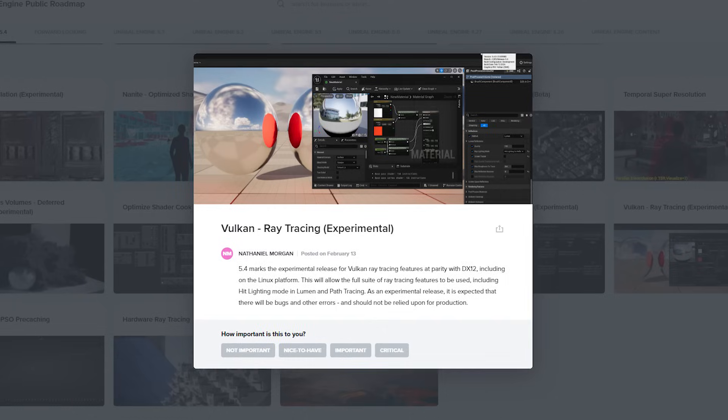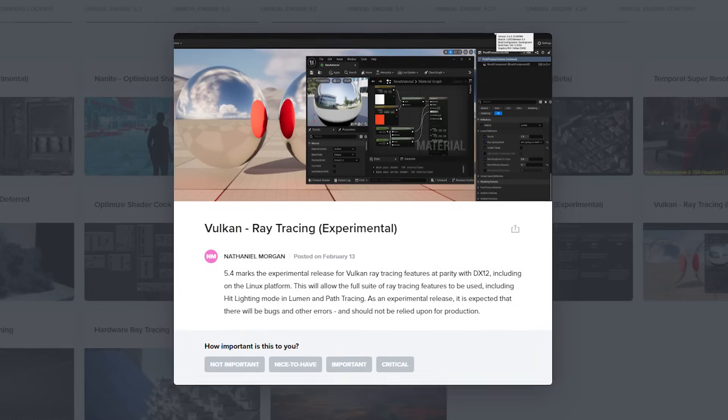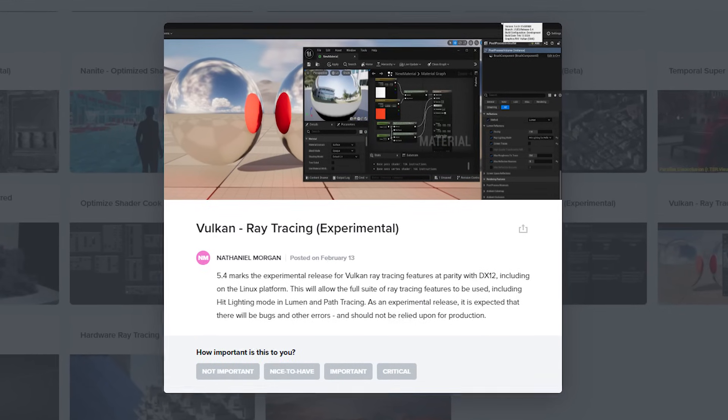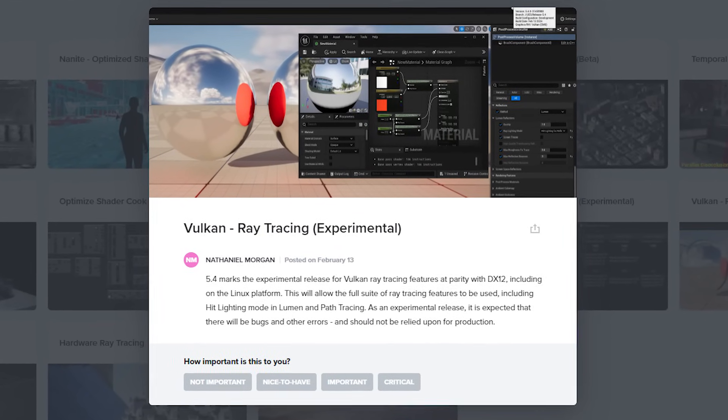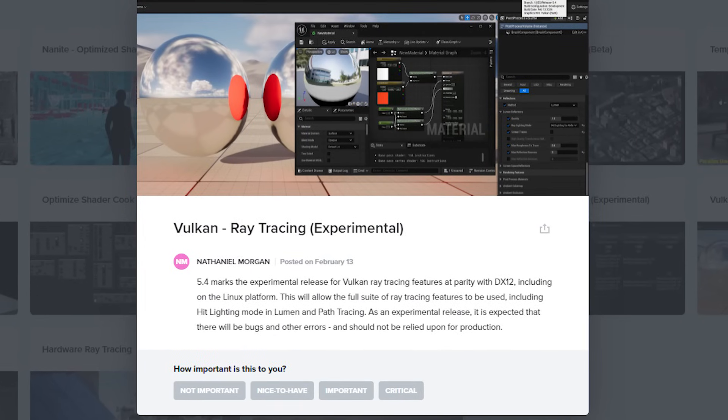Among other rendering updates not showcased at GDC, 5.4 marks an experimental release of Vulkan ray tracing features in parity with DirectX 12 on the Linux platform. This will allow for things like the full suite of ray tracing features to be used, including Lumen and path tracing.